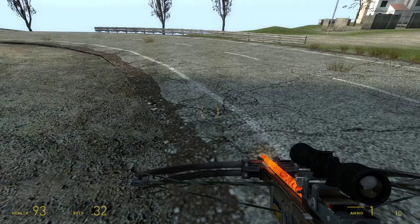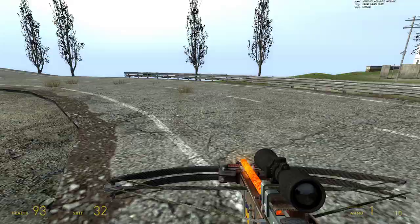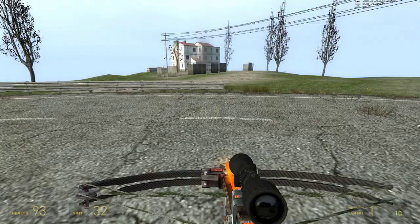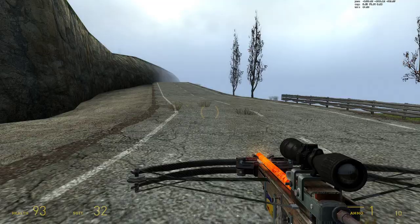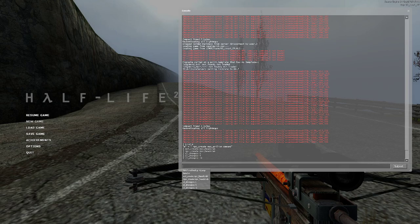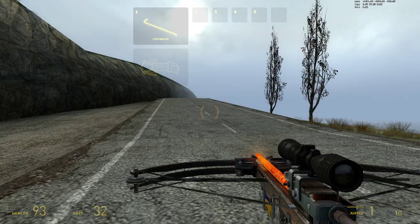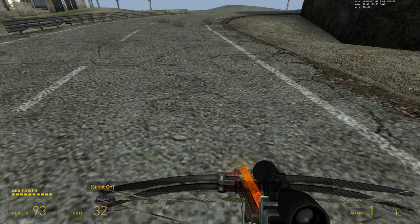Another useful command is cl_showpos, then space, then a value. Zero is none, and one enables it. Actually with all of these commands, including cheats, you can put a higher value than one — like four — and it will just be on. A negative value just disables it, same as zero. I bound backspace to toggle it. That shows your velocity in the corner right here. This bottom value tells you how fast you're going in hammer units.